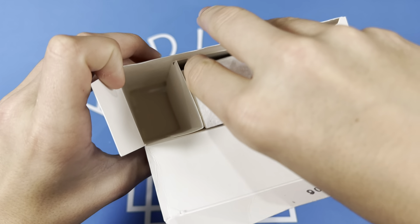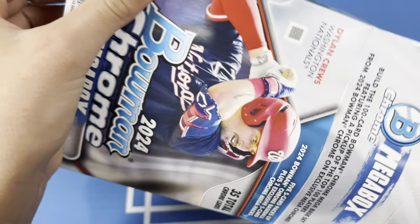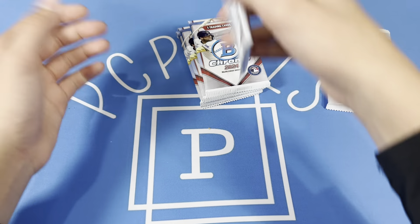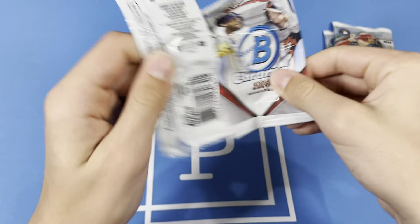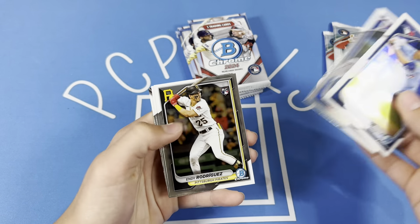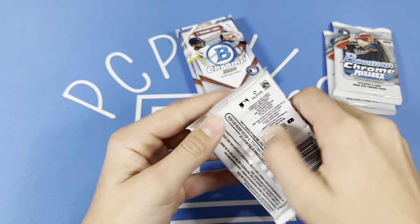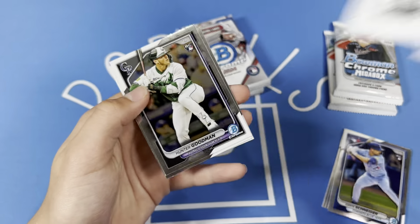We've got two Mega Packs, and then we'll open some base packs just to get a look at them. If I see one of the chasers, I'll probably recognize it and point it out. I know there's that Padres guy — he's supposed to be pretty good, he's young. We'll actually open three just to see if we can get Skeens.